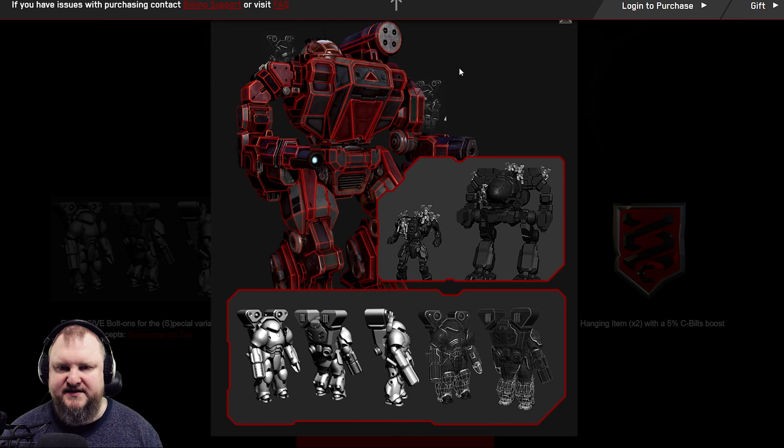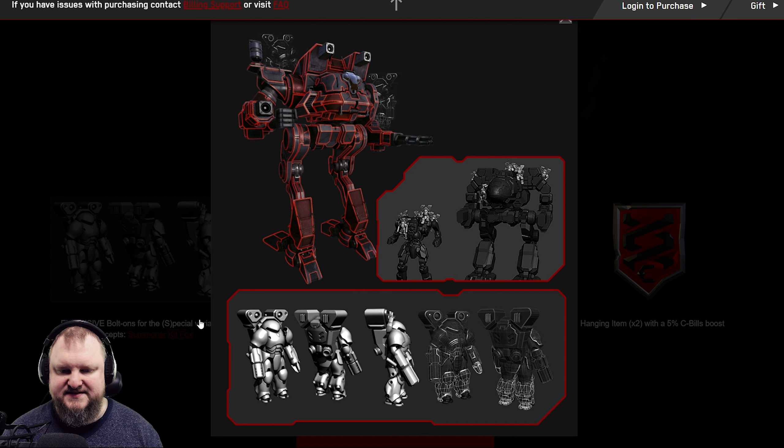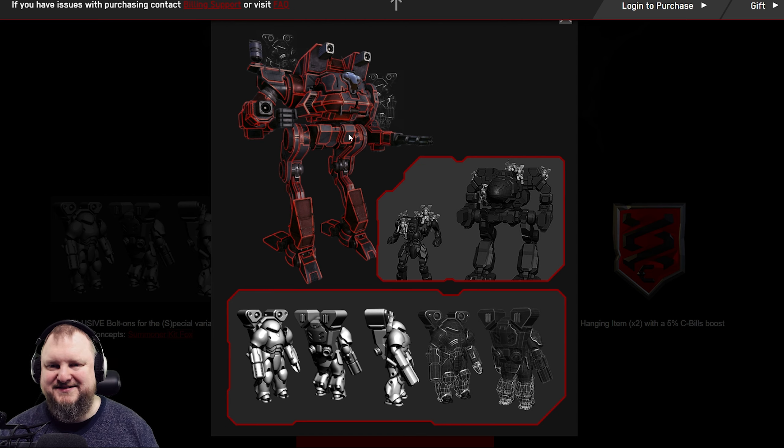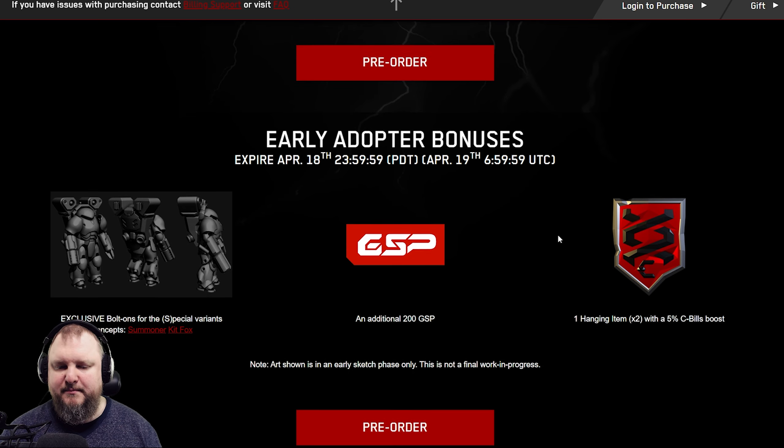This is a concept drawing for the Summoner — that looks nice. And then there's a concept drawing for the Kitfox as well. I like that they are to scale, so Elementals on the Kitfox will seem bigger. Additional 200 GSP and 2 Hanging Cockpit items with a 5% C-Bill boost.